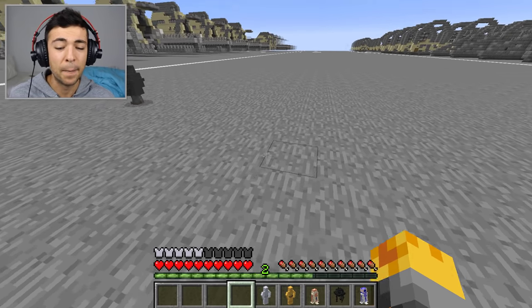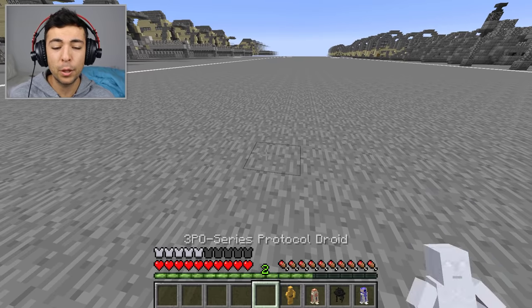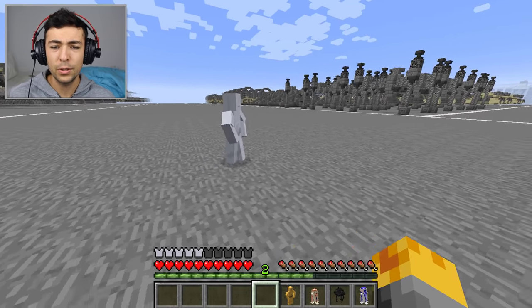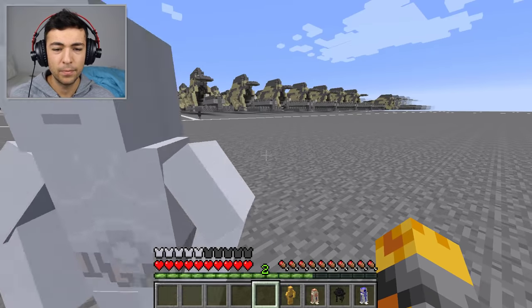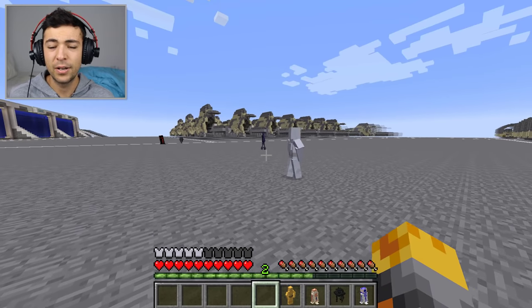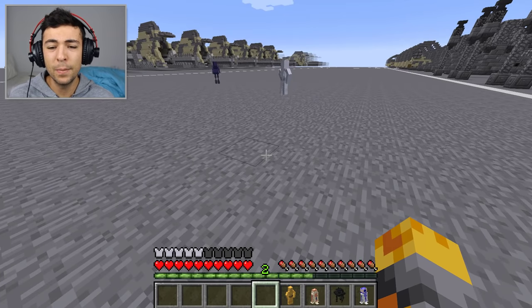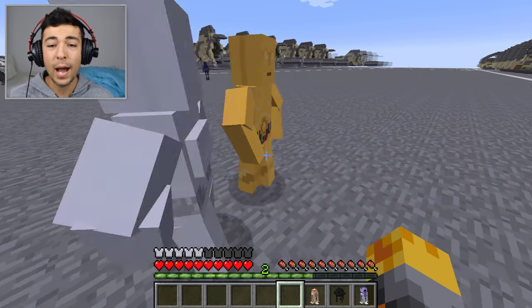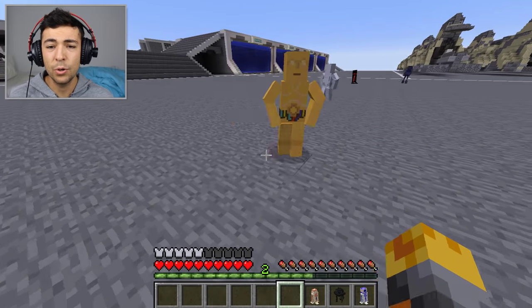Let's go ahead and do the 3PO protocol droid. Stop it! You have to stop because I told you so. Okay, let's go ahead and do a 3PO - hello 3PO, how are you? You look so cool in your golden outfit.